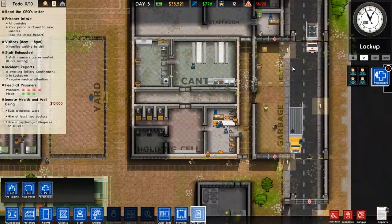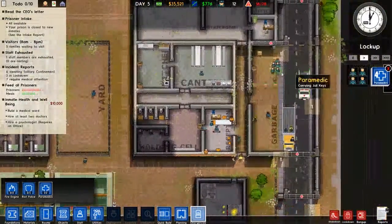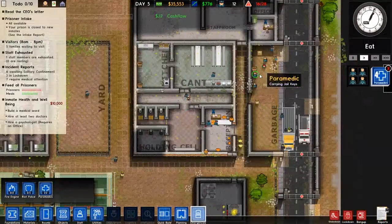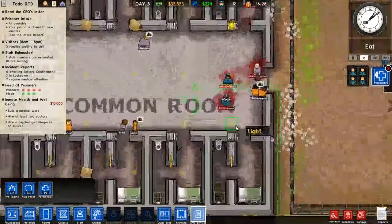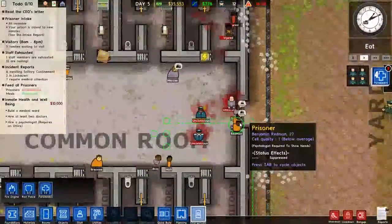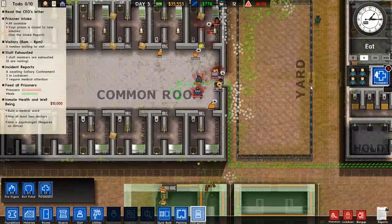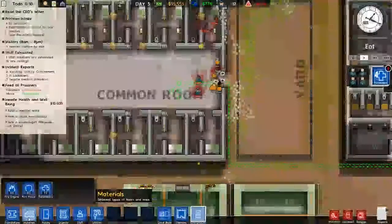I thought everyone was very happy — we finally had some cells, got a good night's sleep, a nice shower because we have power. Alright, so we're going to take these guys and move them in there. This guy just pulls out a drill out of nowhere — really, a drill?